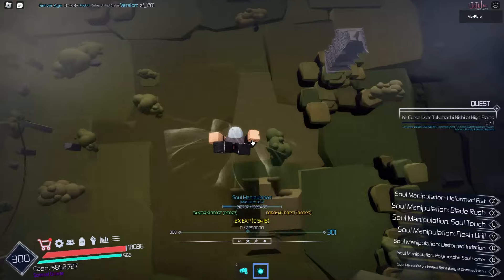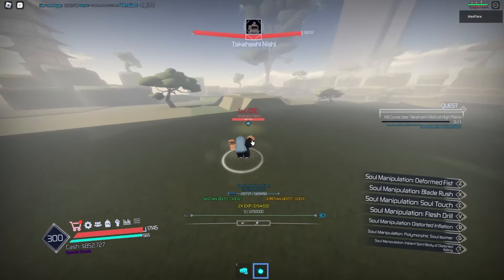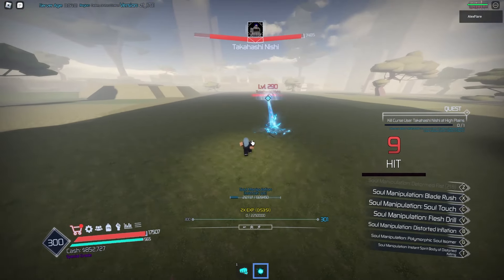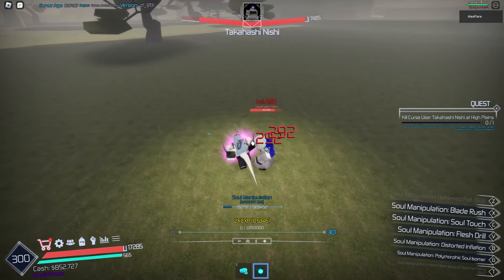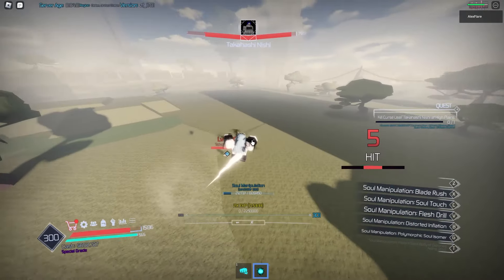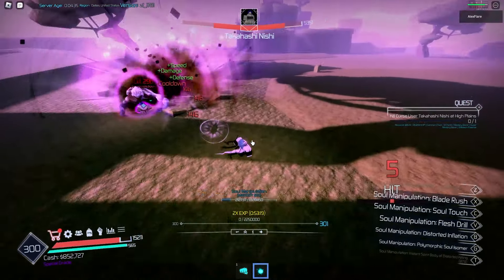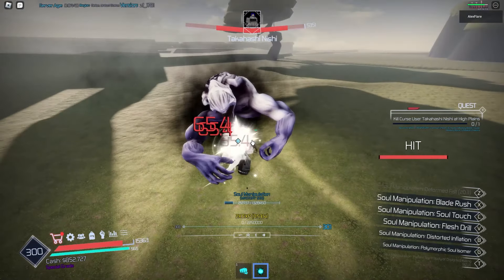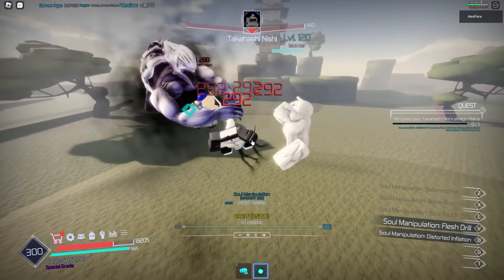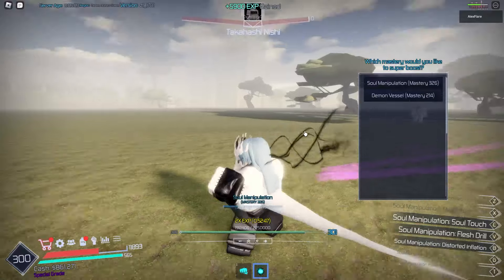I'm pretty sure this skill buffs you with a transformation. Let's first use Formed Fist which does 990.6 damage, then activate the transformation. Yeah it's a transformation - this is the thing Mahito used against Itadori! The cooldown is about 90 seconds. After transforming, Formed Fist does 1,500 damage - that's a lot more. You stay in this form for quite a while. It also buffs our clones so they do much more damage too.